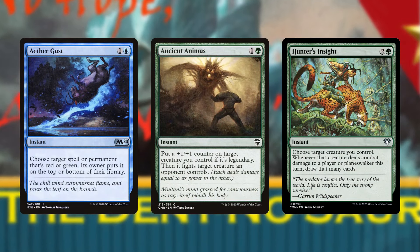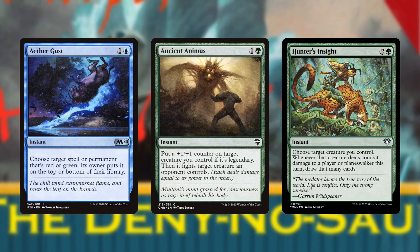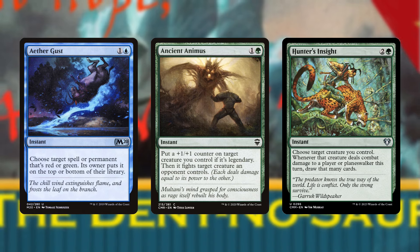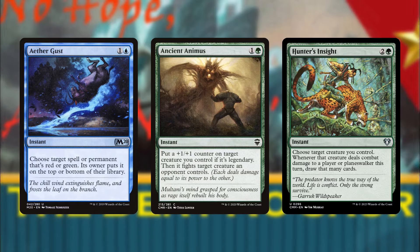I'll be replacing these three cards in the deck. Hunter's Insight draws many more cards but requires an unblocked Calamax and is virtually useless at all other times. Aether Gust has been a pet favorite card of mine for some time and it's served me well, but ultimately its utility does not begin to compare with what Three Steps Ahead offers.